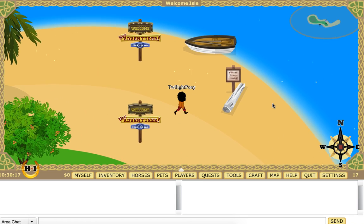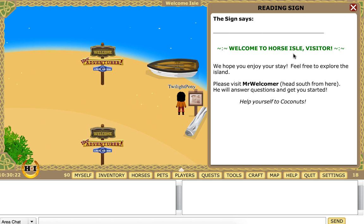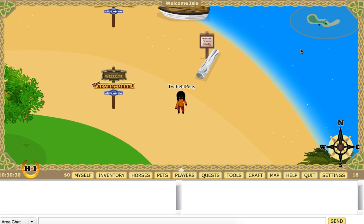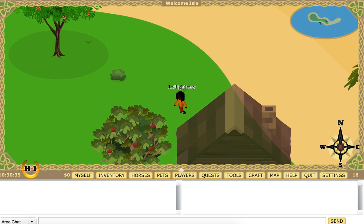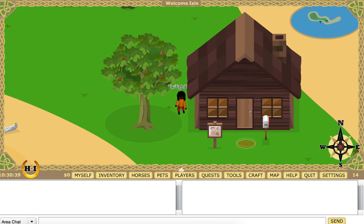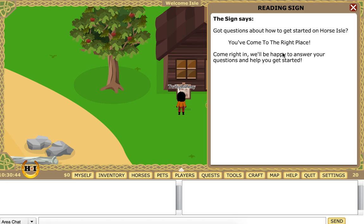What have we got over here? A log and a sign. Welcome to this side of the island — we hope you enjoy your stay. Feel free to explore. Please visit Mr. Welcomer; head to the sides from here and he will answer your questions. We have questions about how to get started in Horse Isle — let's come right in.